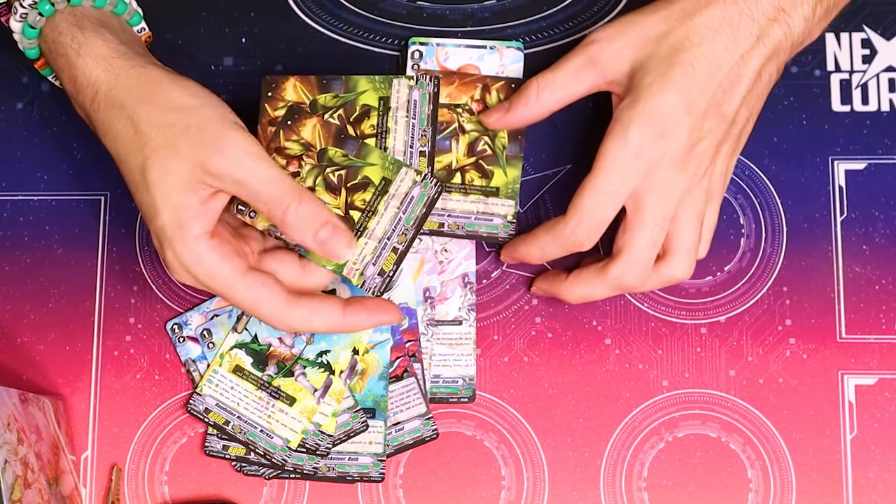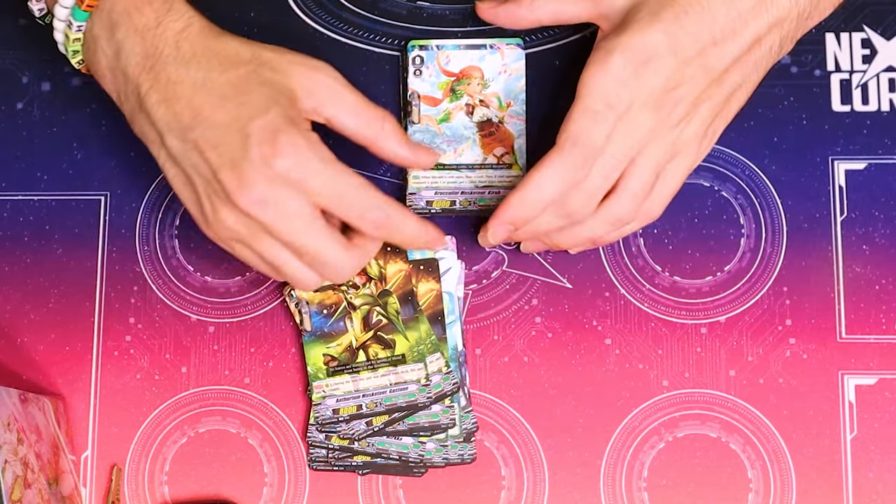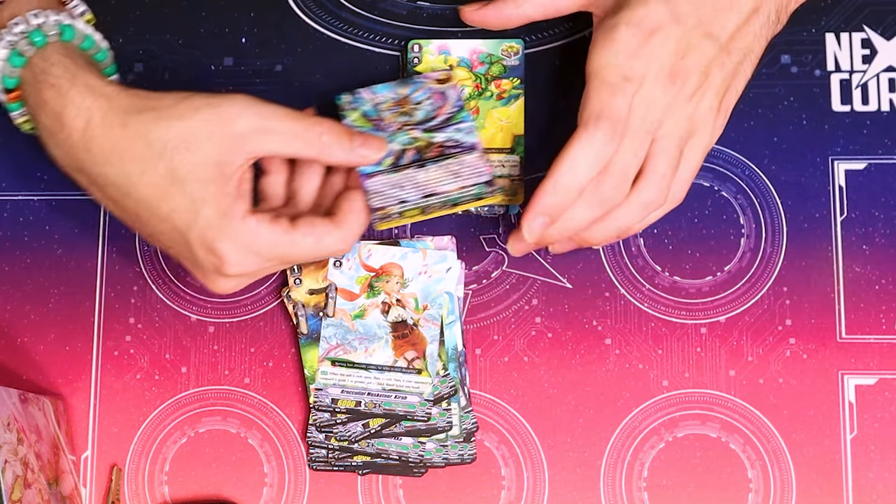Do people actually want Gaston, or do they just include it for no reason? I think they just include it for no reason. Awesome. Kira. It's a Musketeer.